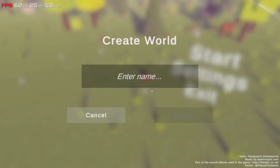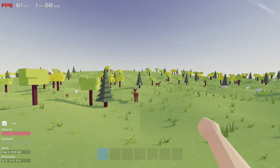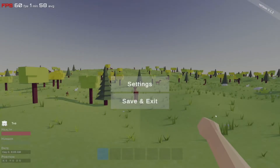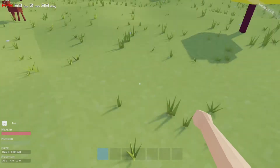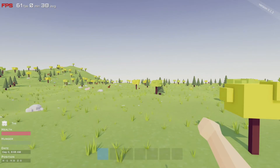Start, create new world, enter your name — I'll just put ROG. There goes the music again. Give me a moment while I turn this down. Apparently it saved on the menu but not in the game.